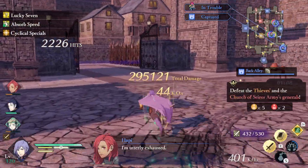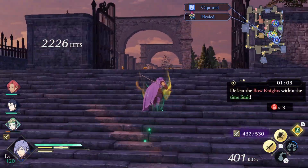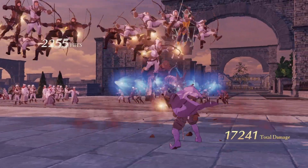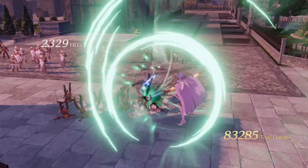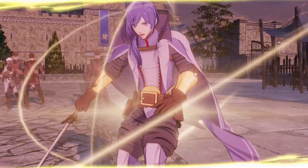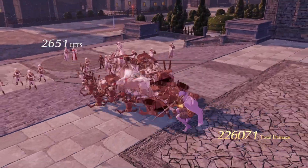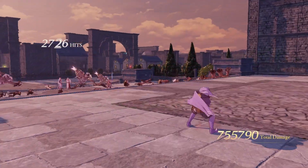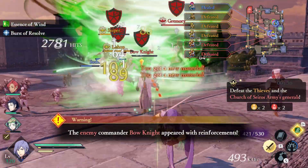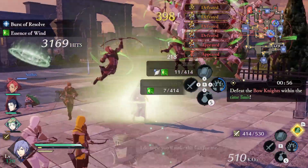Now as promised, the learned abilities. Sword Prowess is learned via Myrmidon, Thief, and Mercenary. Boost Critical is gained through Assassin. Rejuvenation is from Grappler and Piercing Gaze from Warmaster. Essence of Wind is learned via Warlock, while Burst of Resolve is through Trickster. Cyclical Specials is gained through Dark Knight and Battle Instinct through Bow Knight. Absorb Speed is learned by mastering Dark Bishop. And finally, Dual Onslaught's mastery is gained via Mortal Savant.